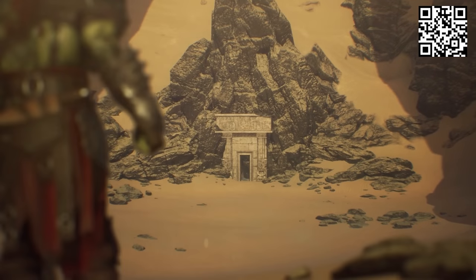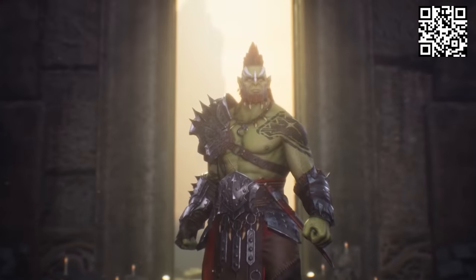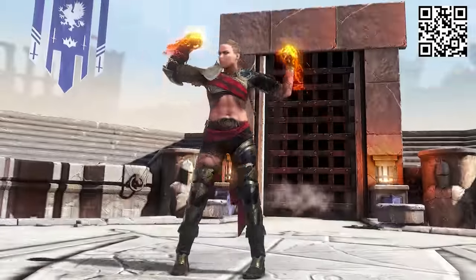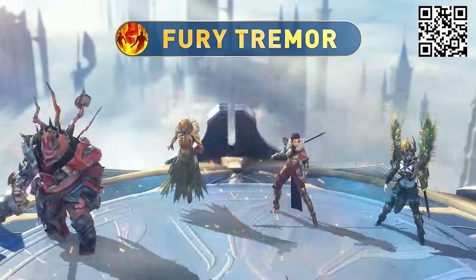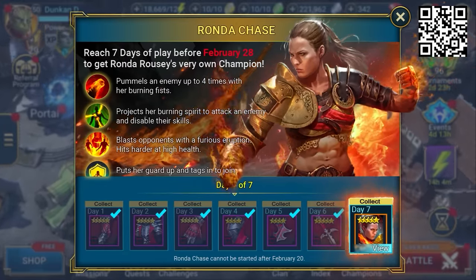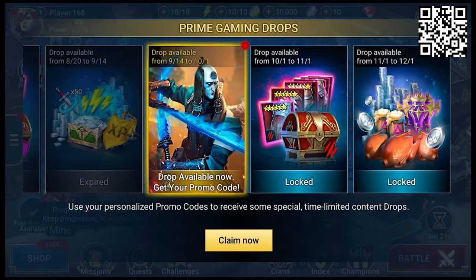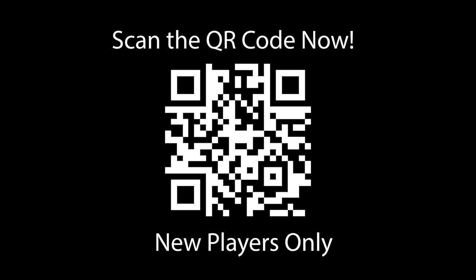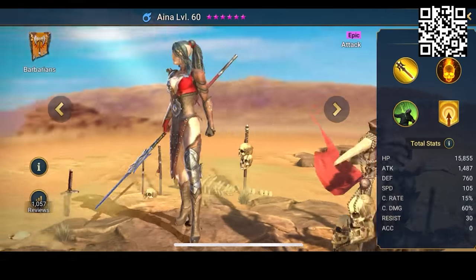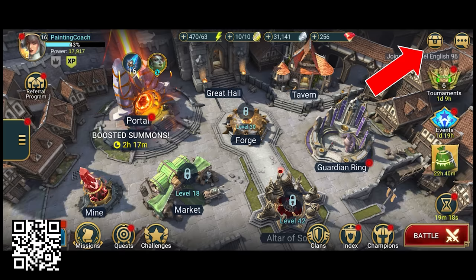This month Raid has a ton of new features including a brand new dungeon and artifact ascension. Battle through the Sand Devil's Necropolis and earn precious oil to take your artifacts to the next level. They've also released a legendary champion based on MMA and pro wrestling legend Ronda Rousey — you can get her for free by logging in for seven days between now and February 20th, 2023. Use promo code RAIDRONDA to get a three-day 100% XP boost, 500,000 silver, and five energy refills. New players who click the link in the description get unique bonuses worth $30 including a free epic champion called Ina, 200,000 silver, one energy refill, one XP boost, and one ancient shard. Available for 30 days from launch, new players only.